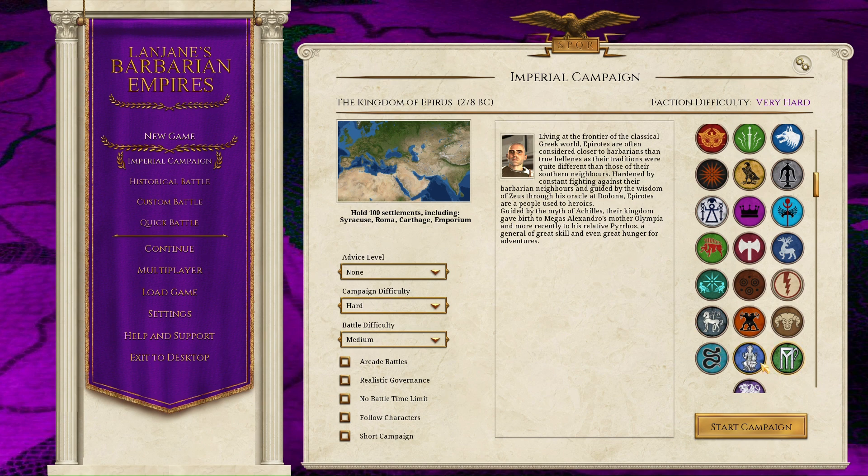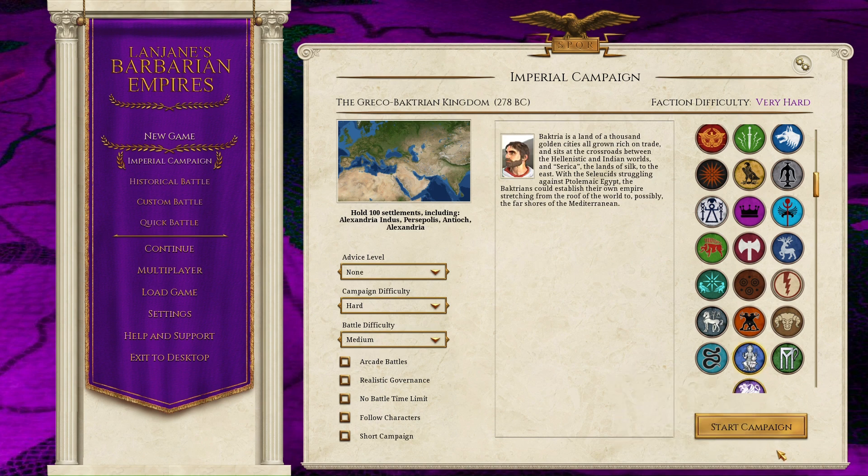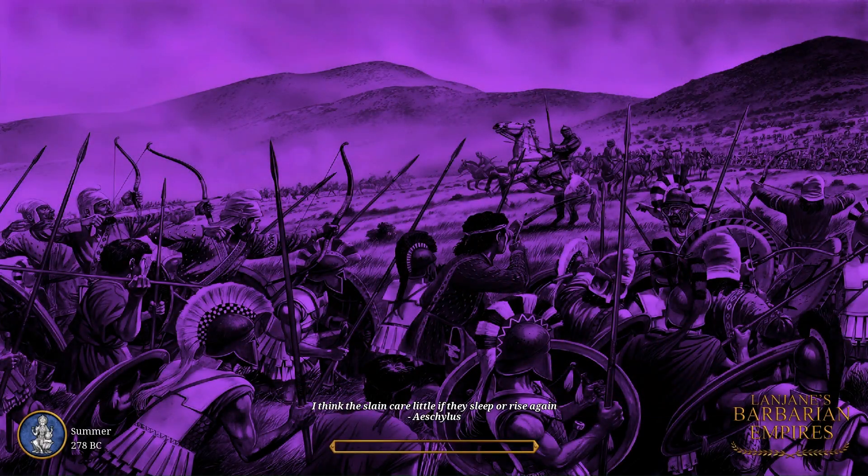Mundus Magnus is a fine map and all, but this mod is on the Kursi — the beautiful, wonderful, giant Kursi map that extends all the way east of India. And that really makes everything stand out. And you have, of course, in this mod the Greco-Bactrian Kingdom — I, of course, had to choose them.